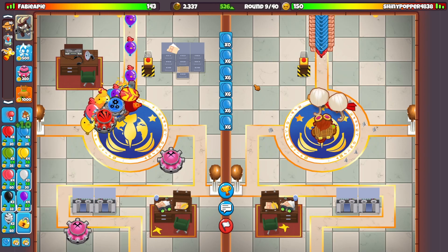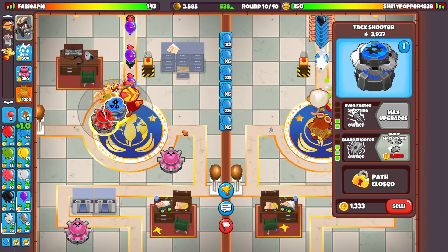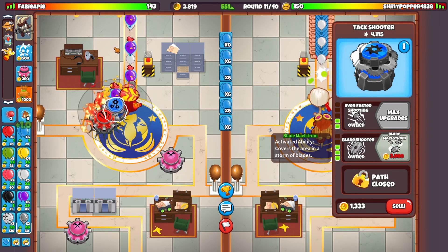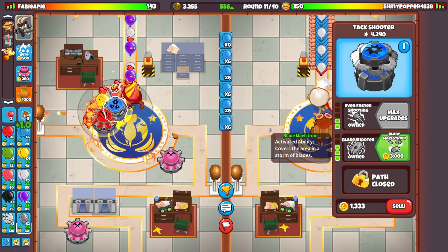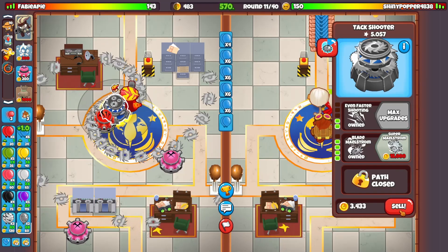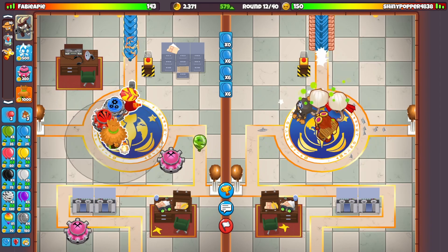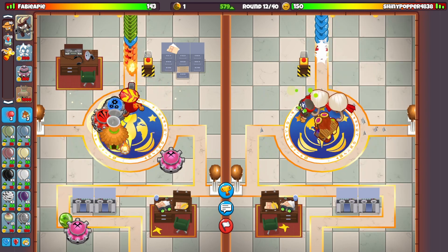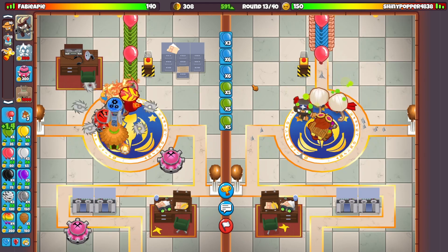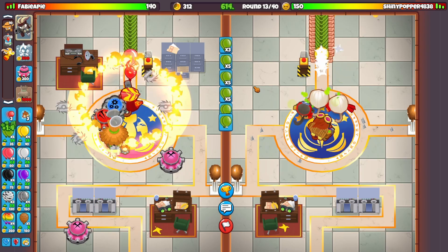So how do we defend against purples? One way is this upgrade right here — the Blade Maelstrom. When you buy it you get an ability and it will just cover the map with blades when you use it. The only downside is if he rushes you again you're gonna die. Also, round 12 you really need to watch out for as well — you need a Radar Scanner on round 12 because the attack shooter and Gwendoline cannot hit camo.